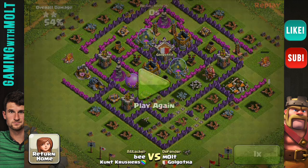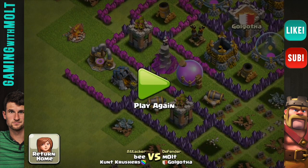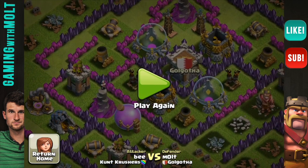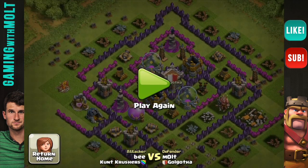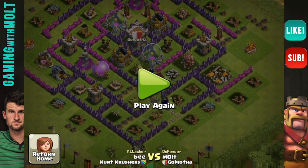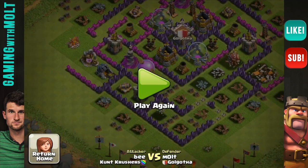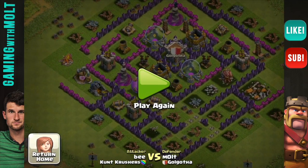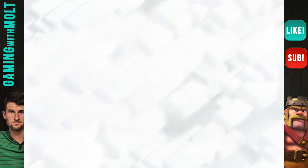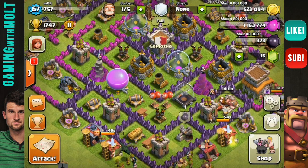This guy was definitely going for the middle — he used his wall breakers, his giants, and his barbarian king, who is dead right there. But if we look at this, we see there's an entire elixir storage right there and everything else in the middle is still intact. This guy did not do a good job at all of getting my resources. My base worked exactly as it was supposed to — protecting my resources every single time.